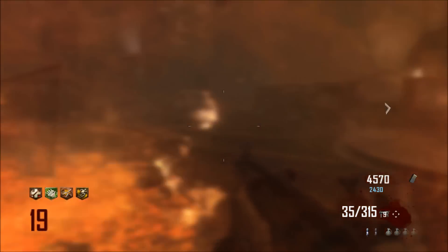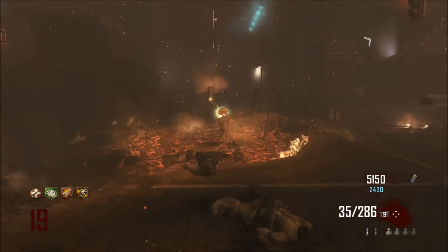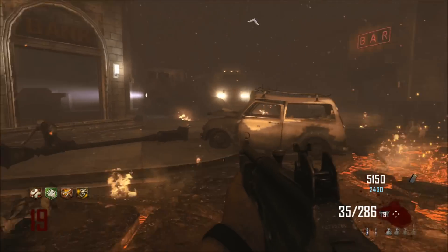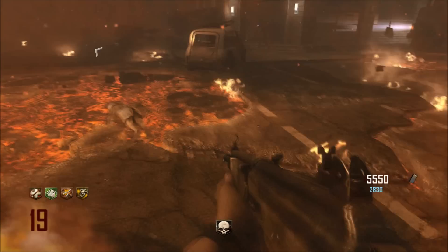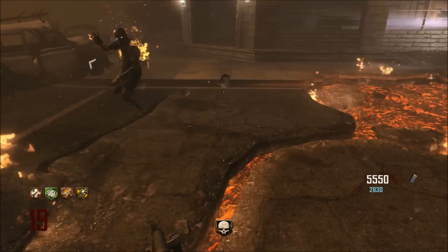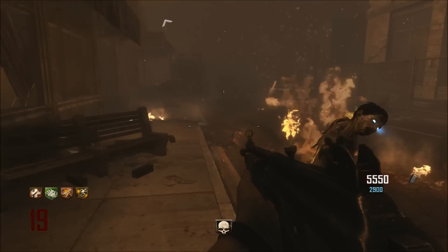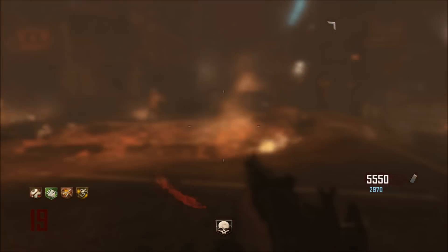I'm doing my best to try to keep the zombies over the lava and kill them under the street lamps. I don't really think anything happens, so I'm thinking this has nothing to do with the continuation of the Easter egg. As far as killing zombies under the lights, I think that's ruled out as a next step.